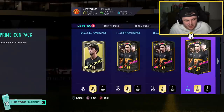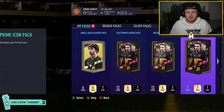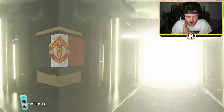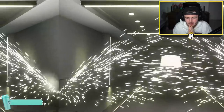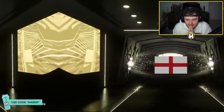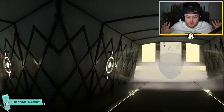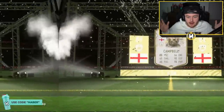Footpin has this at about 600K. Let's see if we can get something good. Can we get a good prime icon on this account? Let's see what EA are going to give us on my pay-to-win account. From my prime icon upgrade pack — someone in chat said English flag, to be fair. I'll take a Ferdinand. Prime Ferdinand would be pretty saucy.